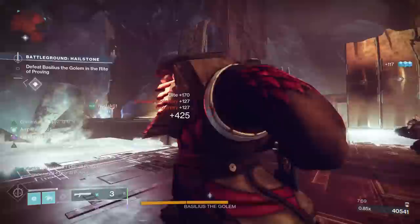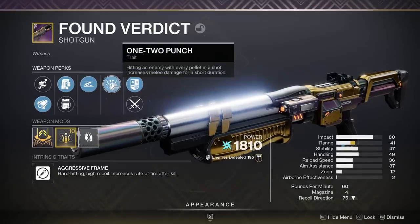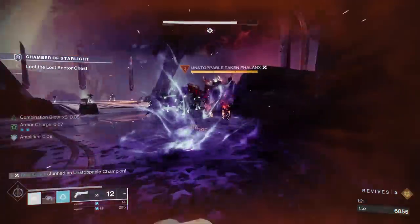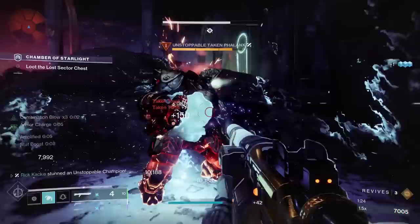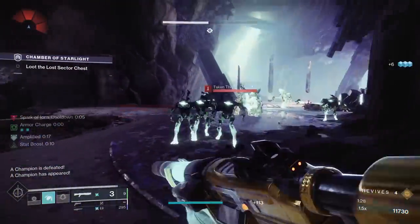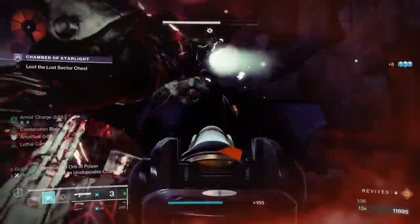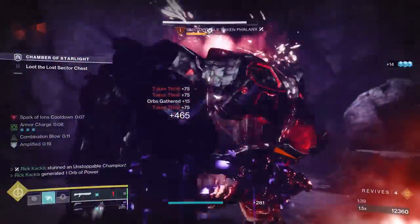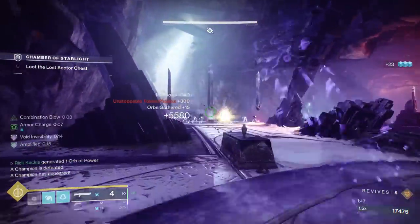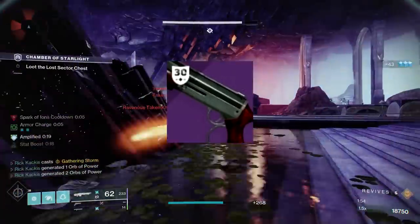In terms of weaponry, the primary really doesn't matter — use whatever you want. But for the secondary, you want a shotgun specifically with 1-2 Punch: hitting an enemy with every pellet in a shot increases melee damage for a short duration. As you've seen in the background gameplay, when I encounter a yellow bar enemy I dodge, get the jolt ready, shoot my shotgun, then melee for a ton of extra damage. You can have that combo to take down yellow bars all the way up to endgame champion enemies. I'm using the Found Verdict because it's Arc and benefits from my surges, but you can absolutely use something like the Wastelander, a craftable kinetic shotgun that can get 1-2 Punch.